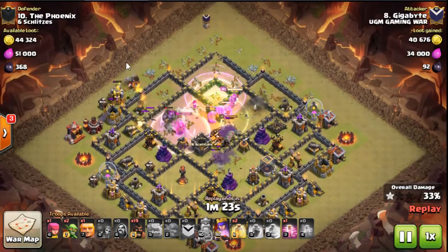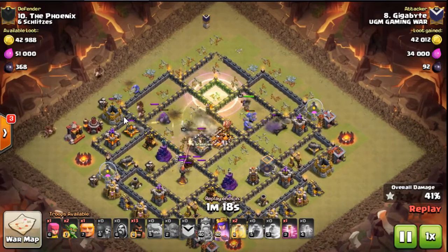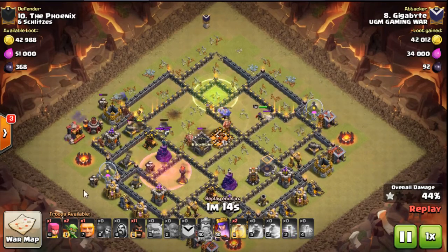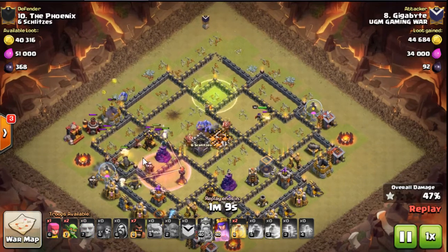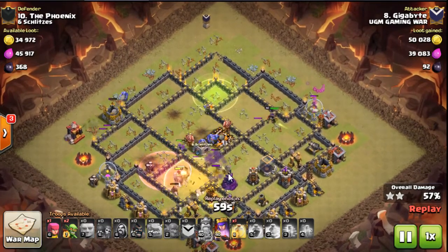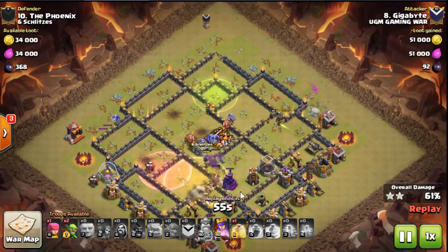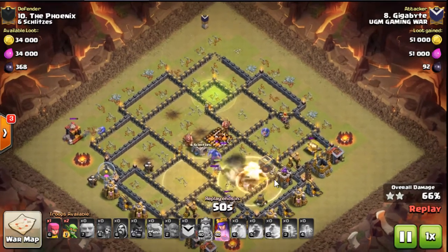Then he's going to send the rest of his hogs, and in a minute he's going to send a few more onto this mortar to get the funnel into the inferno. He drops a haste spell early — that's just to help the hogs get into this inferno. There are no bombs in this inferno compartment, which we found out on the first hit, so he doesn't need a freeze because of the haste. He's going to get this last heal down early to cover up a giant bomb in this bomb tower.